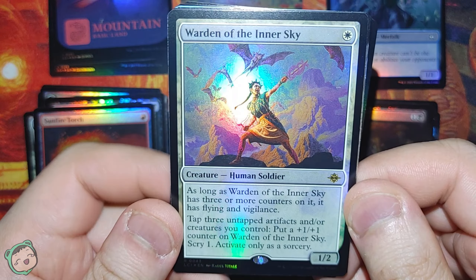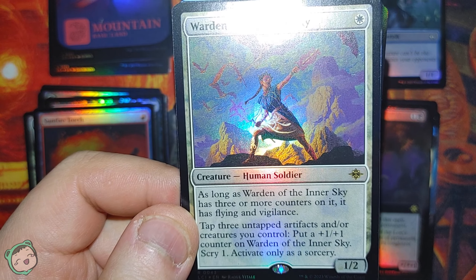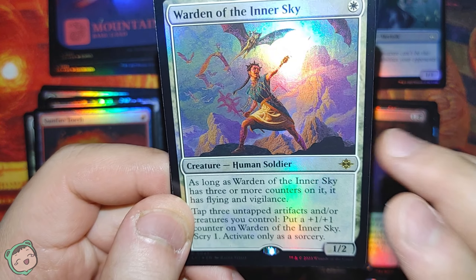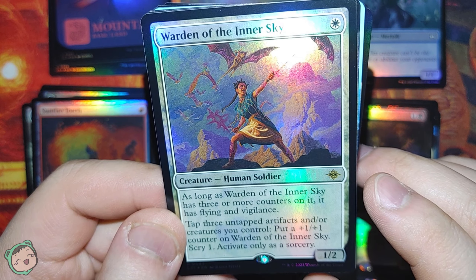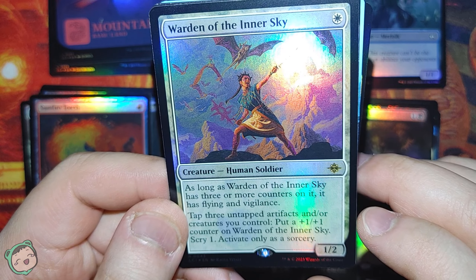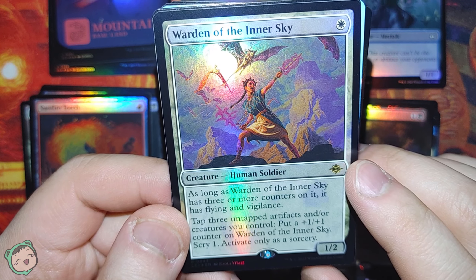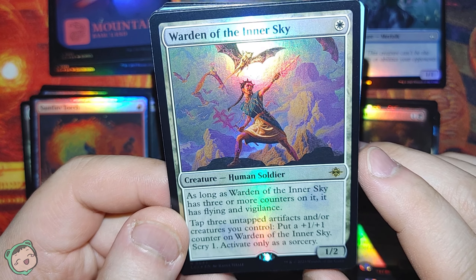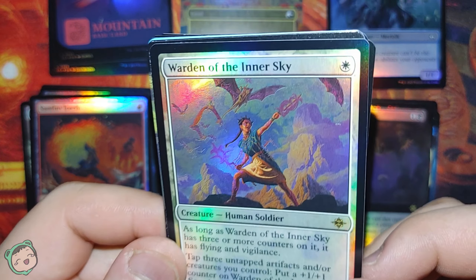First rare for this pack: Warden of the Inner Sky for one white. As long as this has three or more counters on it, it has Flying and Vigilance. Tap three untapped artifacts and/or creatures you control: put a plus-one plus-one counter on this and scry one. Activate only as a sorcery. Interestingly, the first ability just says three or more counters without specifying plus-one plus-one, so I wonder if any counter type counts - like lore counters or even planeswalker loyalty counters. Seems interesting with the wording.